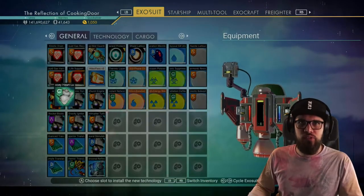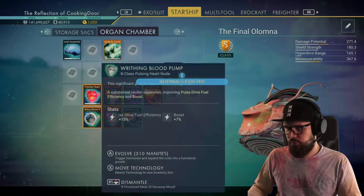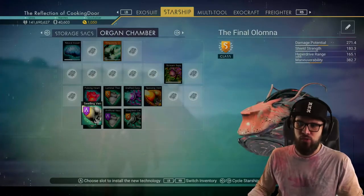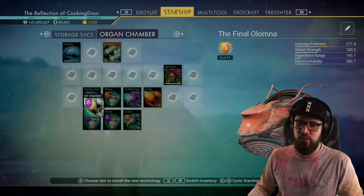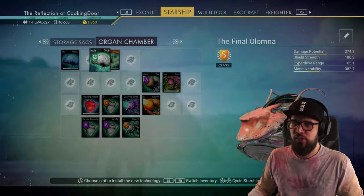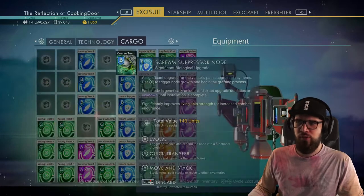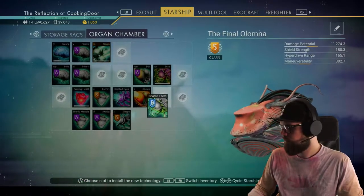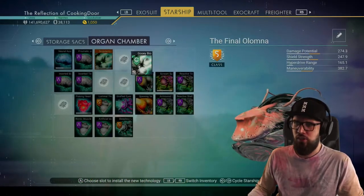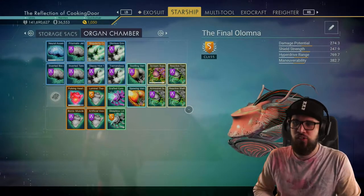Now place all your upgrade modules around their corresponding technology. Place a spewing vent node next to the spewing vent — if you have an A-class already, use that; if lower, upgrade it to A-class first. Next, place three neural assembly nodes next to the neural assembly. Then place three scream suppressor nodes next to the scream suppressor. Finally, place the singularity cortex nodes next to the singularity cortex. Once you've filled up your technology slots, it should look something like this.